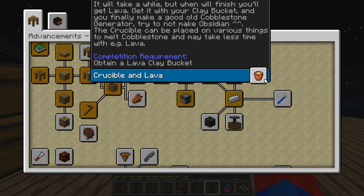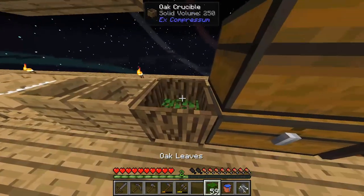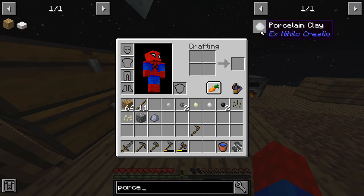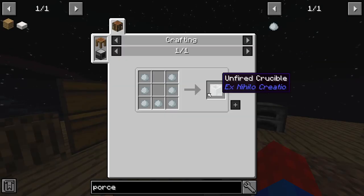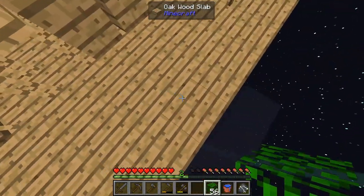Let's check what else we got — obtain a lava clay bucket. To make porcelain, mix clay balls with bone meal. We're gonna need more clay. To make the unfired crucible for the cobblestone generator we're gonna need some more bones, so I guess this means we're going to have to make a mob farm. Craft an unfired crucible and then fire it — the last step is placing the crucible on a torch and putting four cobblestone in it; it will take a while.